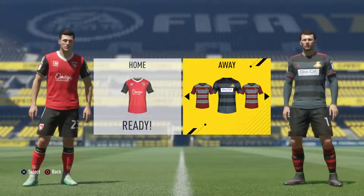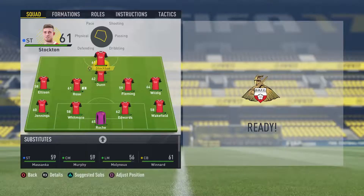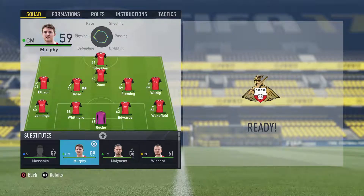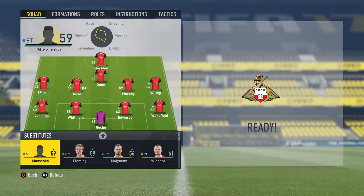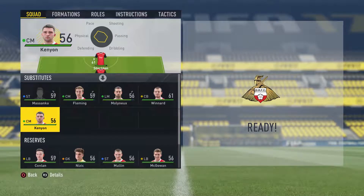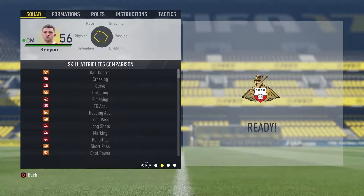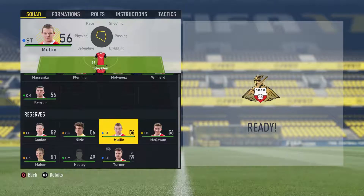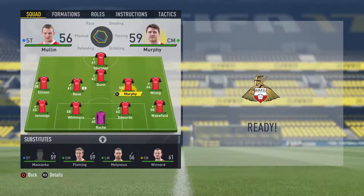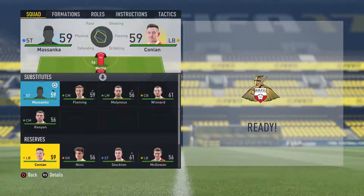We've got Morecambe versus Doncaster. And hopefully we can take it home. So yeah, let's change things up here a little bit. May move out Stockton, even though he's been so good for us, but I'd really like to keep him. Yeah, we'll put Murphy in there, give him a shot, even though Fleming has been playing quite well for us. Put Mullen up top — we'll get him in for Stockton. I will leave Stockton in as a substitute just in case. Need to bring him on, as we've had to before, and he's gotten that golden goal for us.